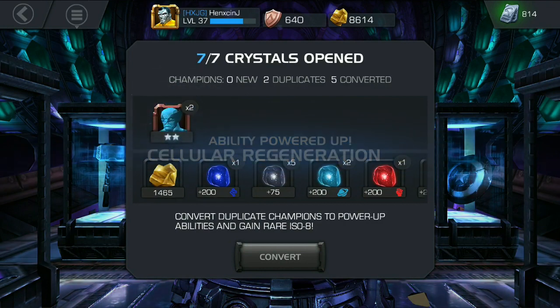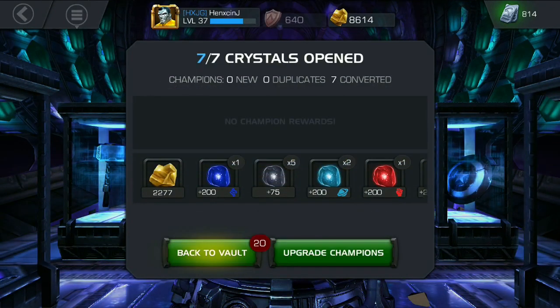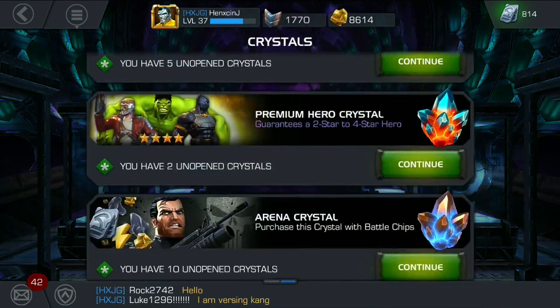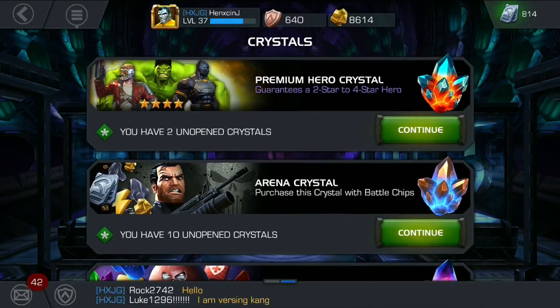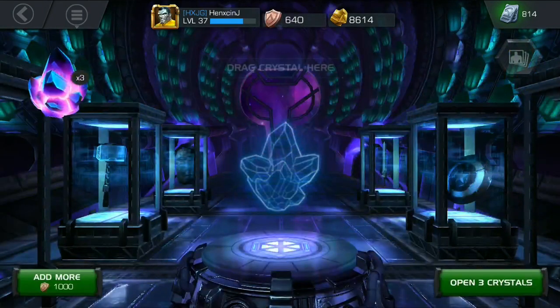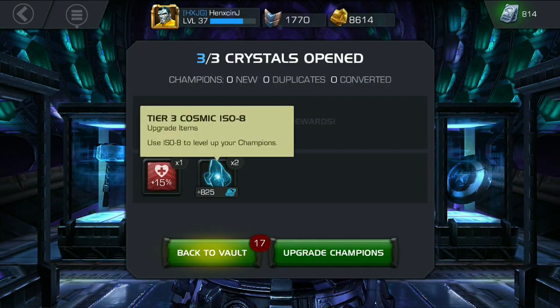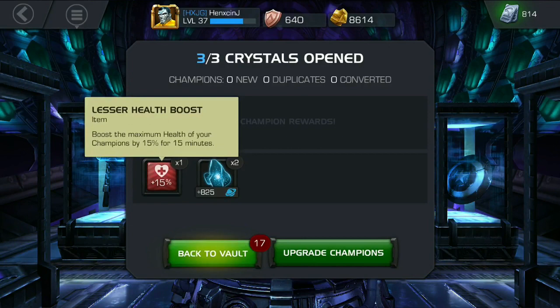Getting the duplicate rewards now — cellular regeneration 16, cellular regeneration 17. I got the premium hero crystals: one from the Iron Fist event milestone and one from rewards. I'm going to open all three alliance crystals straight away, and we get two Tier 3 cosmic ice catalysts and one lesser health boost.